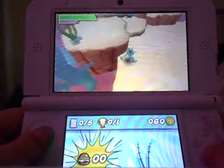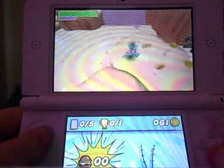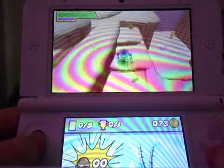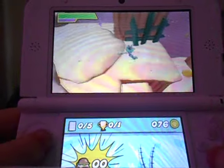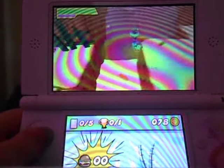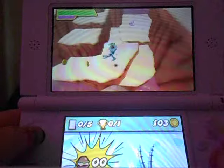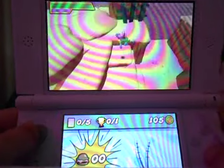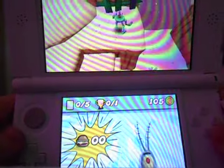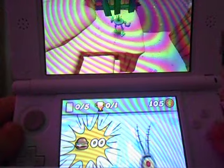Coins are meant for upgrades — not for weapons. There are no weapons; it's more like upgrades for your attacks, ground slam, health, and all that. Press the jump button twice to double jump. On the bottom of the screen it will tell you how many pages, how many of those collectibles — I'll just call them trophies — and how many coins you have.